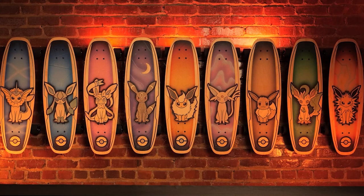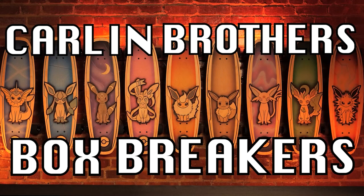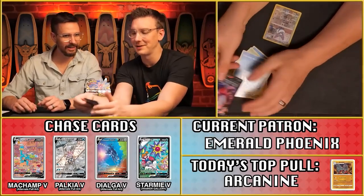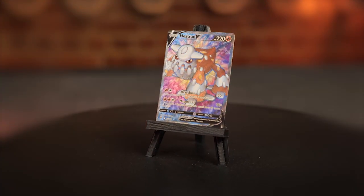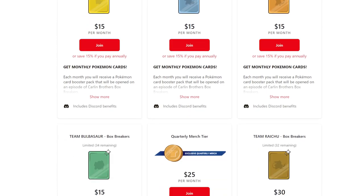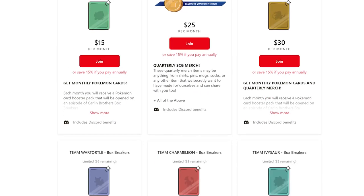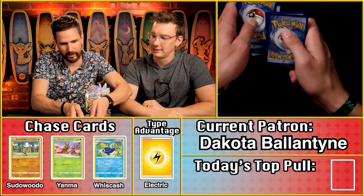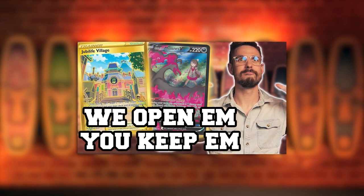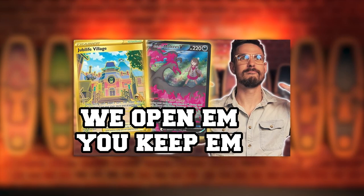Before we get too far into today's episode, I wanted to draw your attention to a brand new show we are launching called Carlin Brothers Box Breakers, where we are going to be unboxing Pokemon cards — but the catch is that we are sending them to you. If you want to be on the receiving end of some of the cards we open, you can head over to patreon.com/supercarlingaming and sign up for the Box Breakers tier. Each pack we open is assigned to a different patron, and you score points based on the rarity of the cards inside. We actually recorded a pilot episode — if you want to check that out, click the card or visit patreon.com/supercarlingaming.